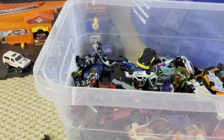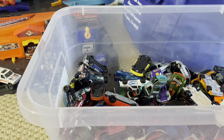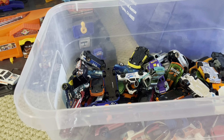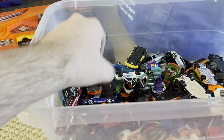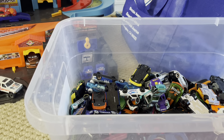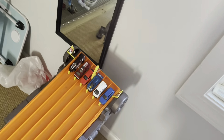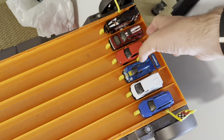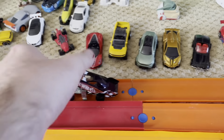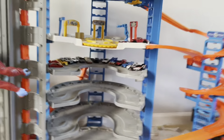Next six: Audi RS2 Avant, Ford Transit Super Van, Mazda 787B, Alfa Romeo Stelvio, Nissan Maxima Wagon drift car, and Firebird Funny Car. We got ourselves a funny car over in lane six. Marks, get set, go — no surprise whatsoever. Firebird Funny Car advances to the next round, joining another long line of fast contenders. Still got two more spots left to fill for the first row.